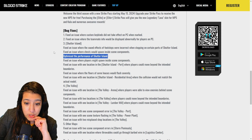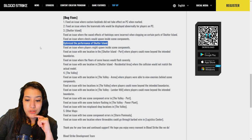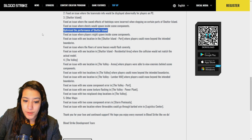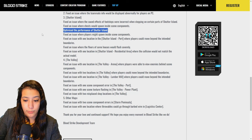Fixed an issue where players might spawn inside scene components. Fixed an issue in Shutter Island port where players could move beyond intended boundaries. Fixed issues where floors of some houses would flash severely and where collision would not match the actual model. On the Valley map: fixed an issue where players could view enemies behind scene components — that's actually game-breaking. Fixed multiple locations in Valley where players could move beyond intended boundaries. Lumber Mill, Valley, and Arena are all fixed.